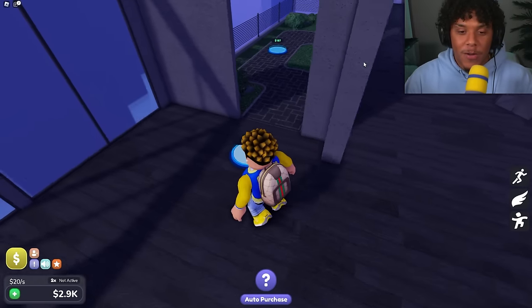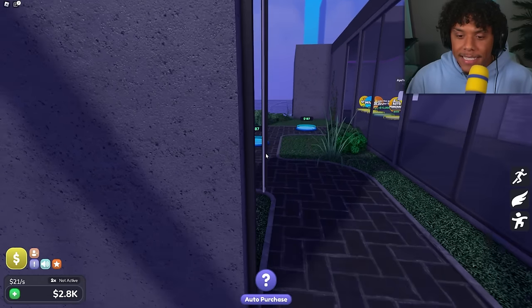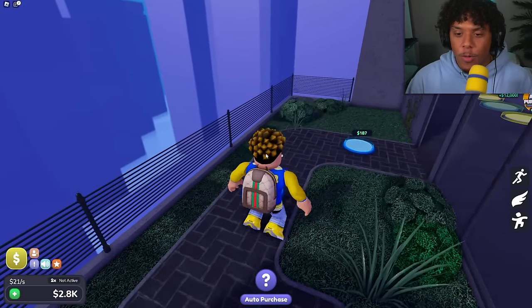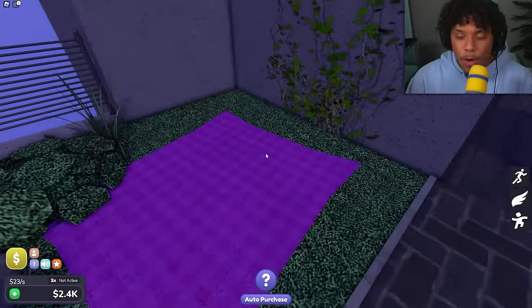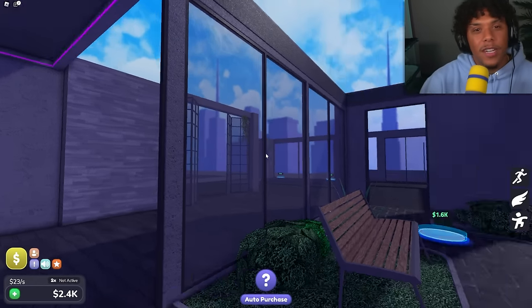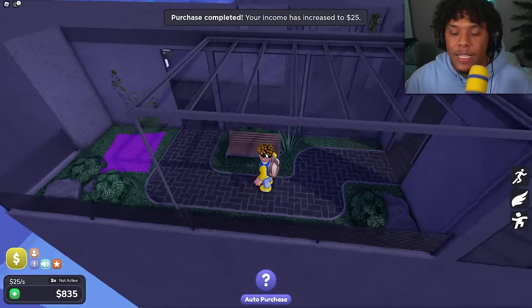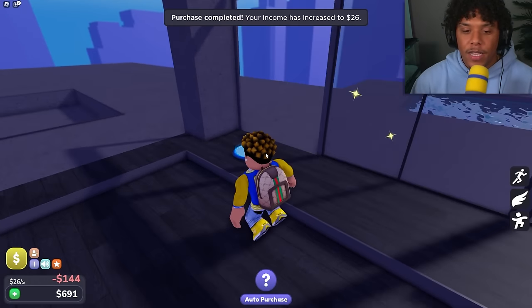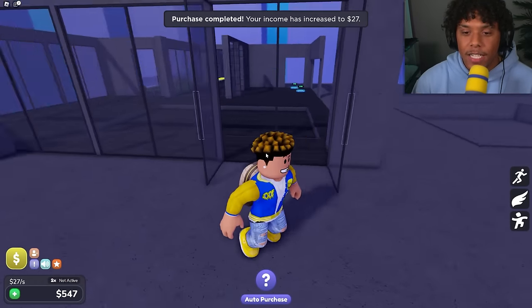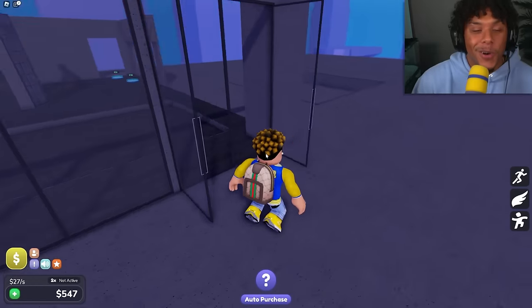Comment down below which one you'd rather have — I'm gonna read every single comment and heart them. Let's get this first door right here — it has a handle but I can just walk through it. Let's get a bench and a little purple picnic blanket so we can chill out here. There's gonna be a lot of blues and purples in this tycoon. I like how there's a little waterfall that goes into the pool — that is so sick!